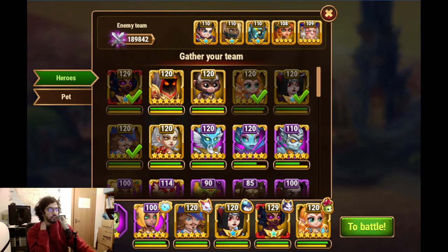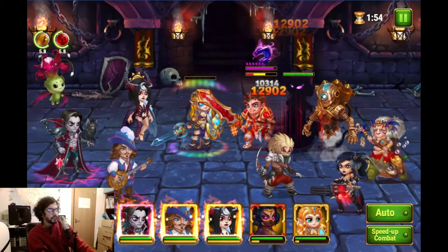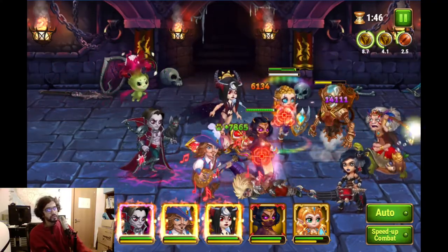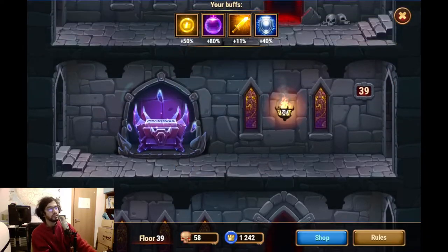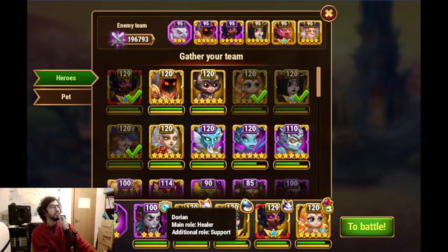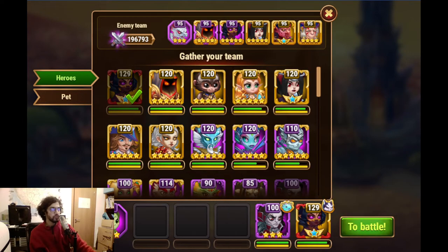Now we'll see — we have Marta there on the back. It's a bit more safe to use this combo. Let's try a different run now. We're just trying to show different tactics so you guys can learn something out of this. Hopefully it will be useful. Let's try to put Dorian a bit closer to Yasmin.